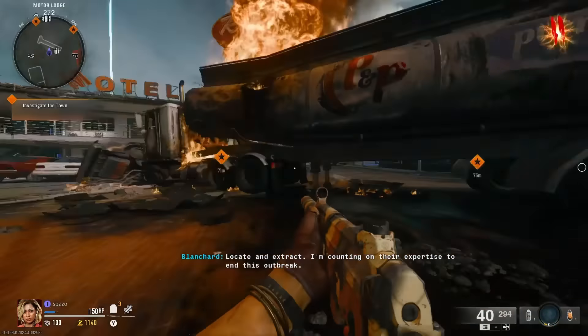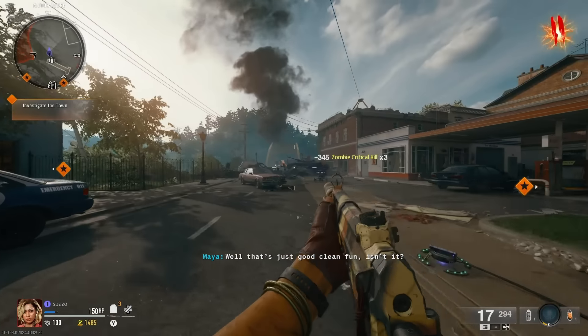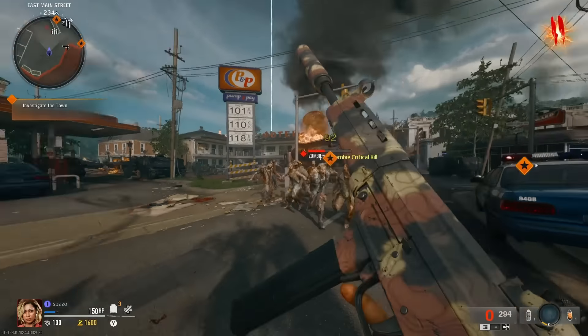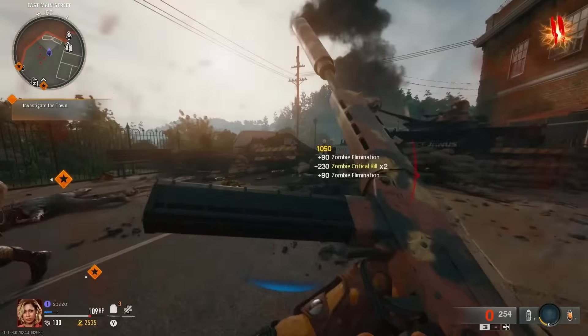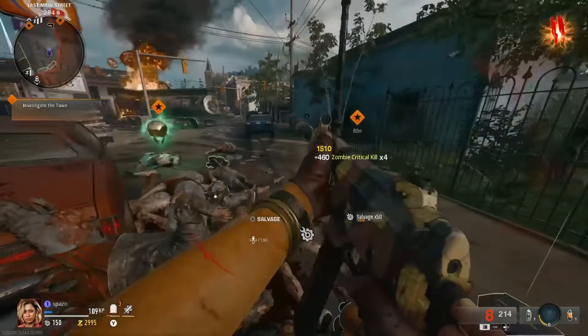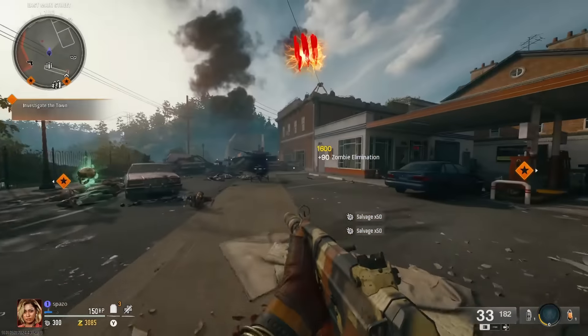We got to start clearing out these zombies. I say we should leave spawn around round seven — that's going to be the best time to get out of here just because we'll have enough essence to go pack-a-punch, open doors, and get fully set up. Kill these guys. There's a power up — an insta kill. We can save that. There's a zombie right there.